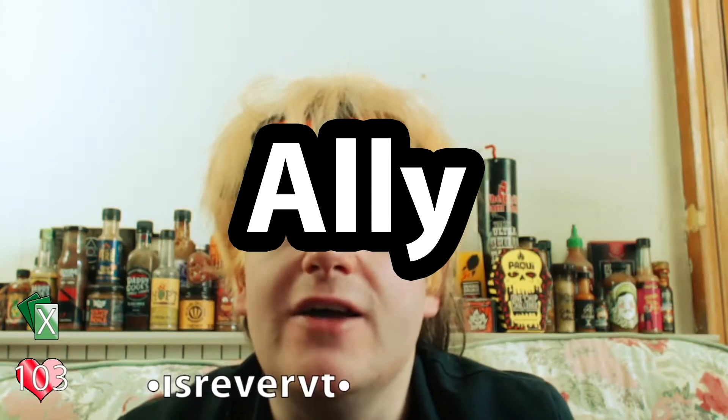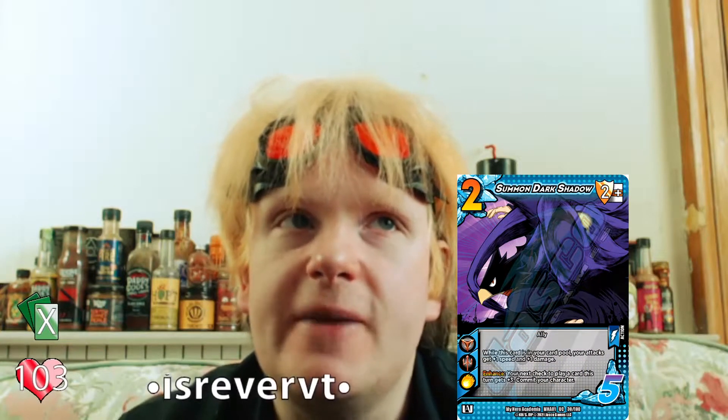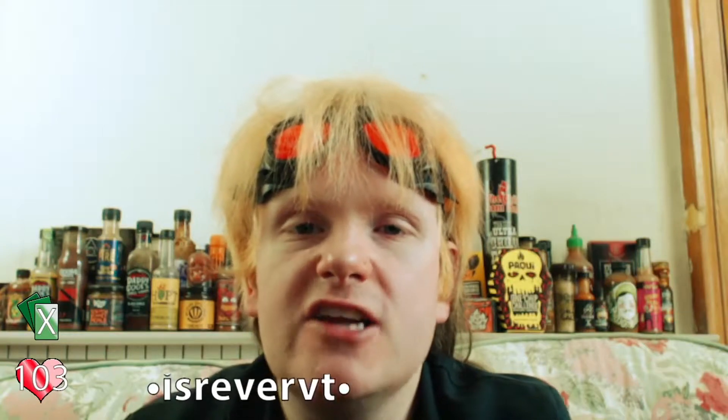First on my list is the Ally keyword, which represents an attack, a foundation, an action, or an asset that brings in an additional character from outside the fight. For example, Summon Dark Shadow is the big one in MHA — it's the additional character that lives within Tokoyami. So it's not an actual character card; you don't get to play Dark Shadow as a character, but you do get to do some fun things with him as an action. That's what the Ally keyword is about.